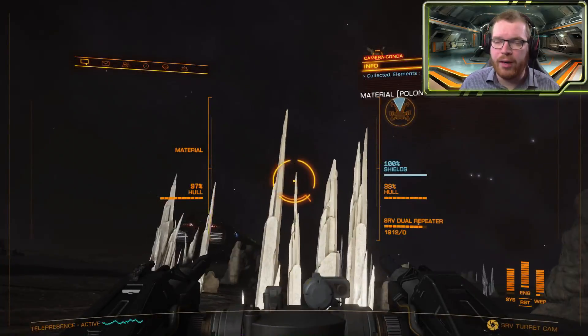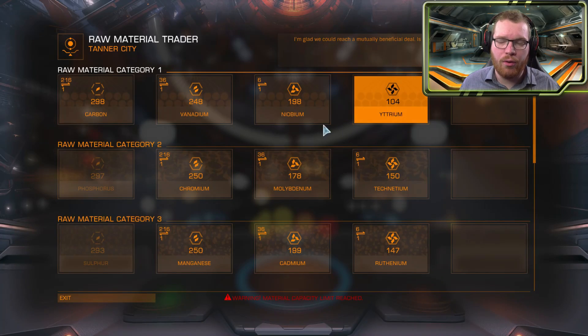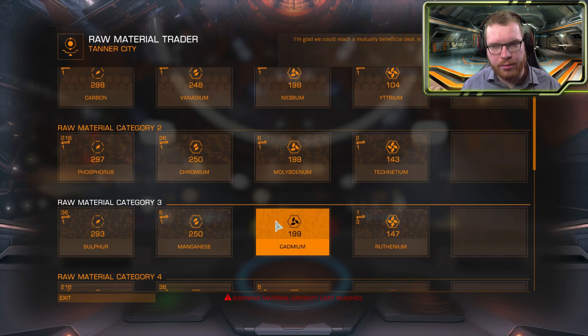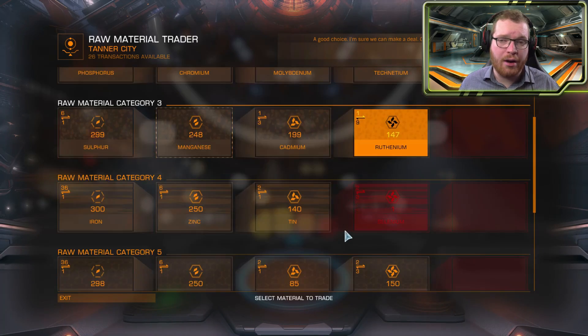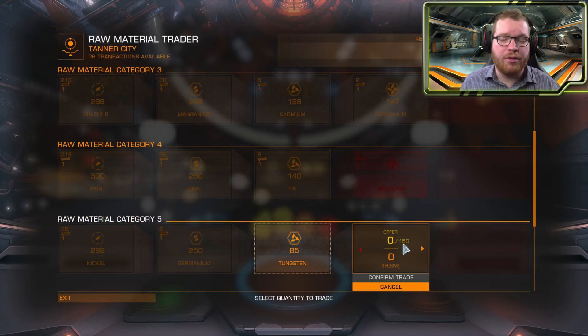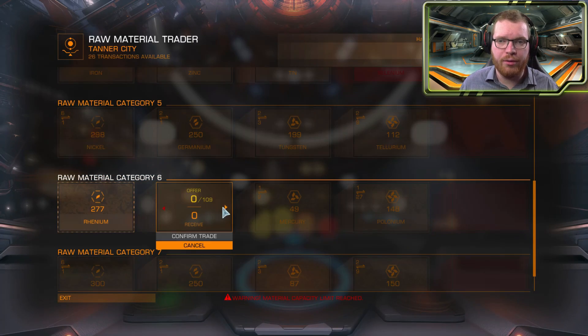The second thing you should do before you head out is to go to a raw material trader. Here you should downgrade all your high-end materials — maybe not selenium, keep that for now — but all the other grade 4 materials, downgrade those to the lower tier in the same category. This should give you plenty of room so you can completely fill up and carry home as much material as possible.